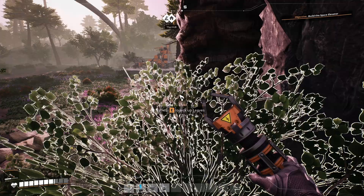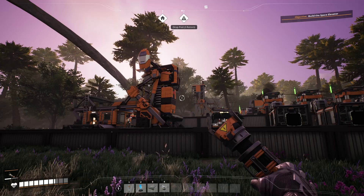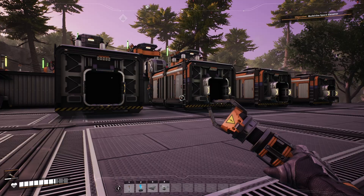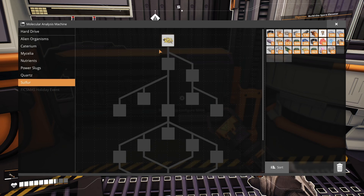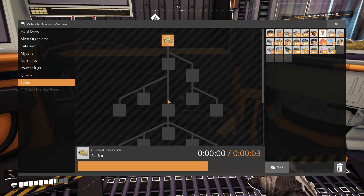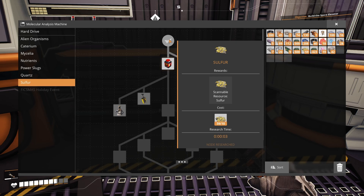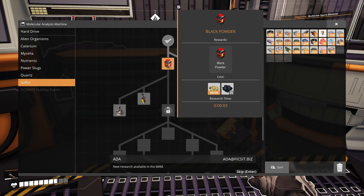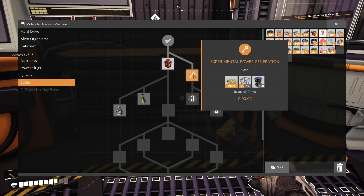This exploration trip has taken maybe 15 minutes and we've found each of the rare resources we wanted — two blue power slugs and our first hard drive. Opening up the MAM, a bunch of new trees are now available. By researching the first node in the sulfur tree we can now scan for sulfur and find larger veins for a miner, and we can also see that sulfur combined with coal will give us black powder, enabling explosives, detonators, and some additional power generation technologies.